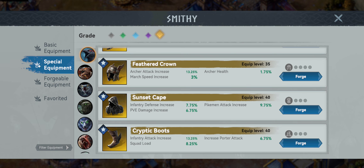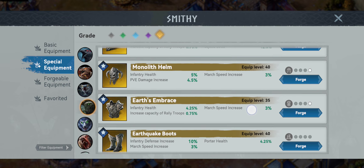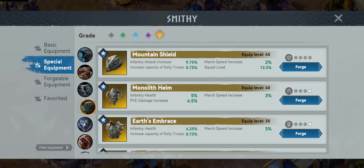Moving on to the rally side of things, we have the Stone Golem. The Mountain Shield right off the bat gives us infantry attack increase, march speed, and 0.75 for rally capacity. Pretty much all of this is super helpful, geared exclusively towards your infantry. Going full Golem isn't a bad way to go for a well-rounded setup that can handle a variety of situations without having to change it up.